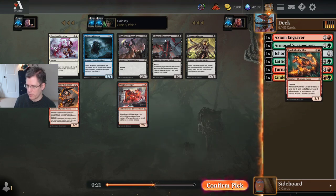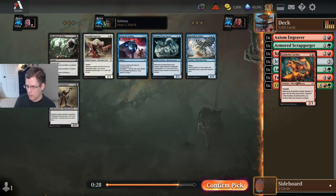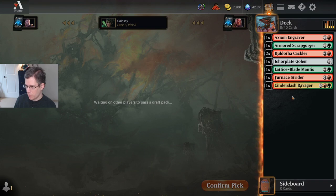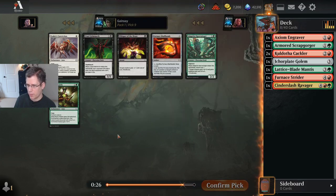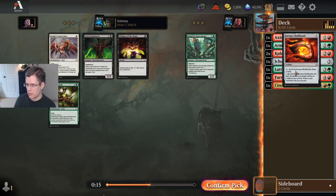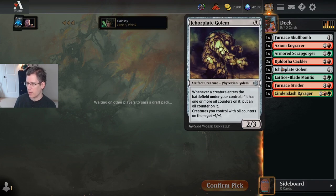I also wouldn't hate having the Shrapnel Slinger — I found that card to be perfectly fine. Another Cackler. Realistically, I'm going to get one or two more 3-drops as the draft goes on, but I've already wound up with three. It's far more important to prioritize 2-drops and premium cards over just slightly better 3-drops. Here's a 3-drop I basically never even play, so I'll just take the Skull Bomb. If you wind up using the 2-mana ability on this card, it does make the Cacklers better and makes Ichor Plate Golem a little bit better.